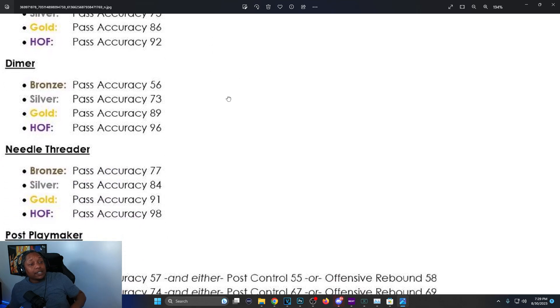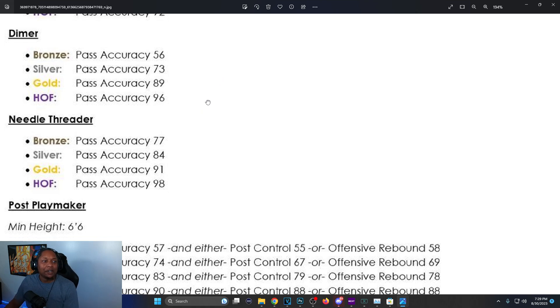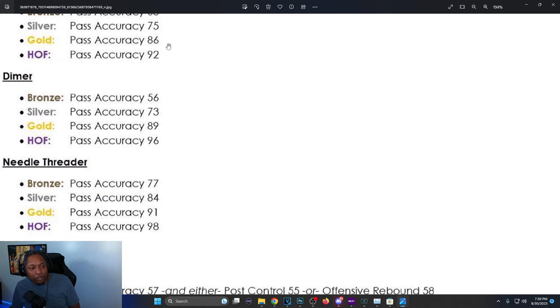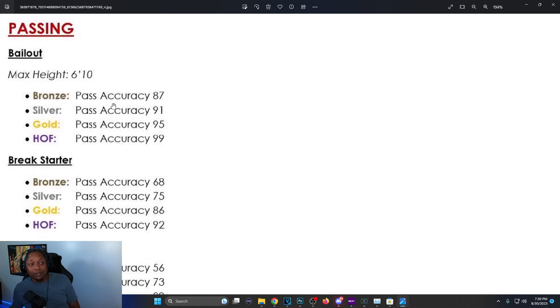Dimer: 56 for bronze, 73 for silver, gold is 89, Hall of Fame is 96. On 2K23 Hall of Fame was only 85 — now it's a 96, about 11 more. Needle Threader: 77 for bronze, silver is 84, gold is 91, Hall of Fame is 98. It used to be 92 for Hall of Fame, now it's 98. So if you get Break Starter at 86 pass accuracy, you'll also get silver Needle Threader.